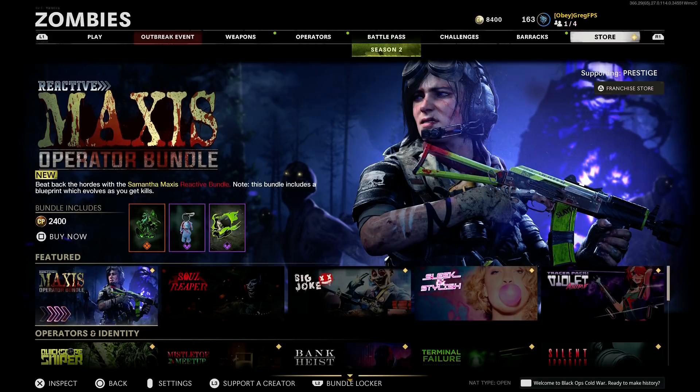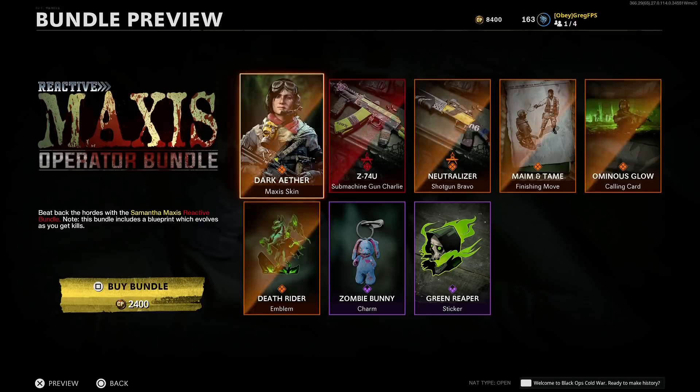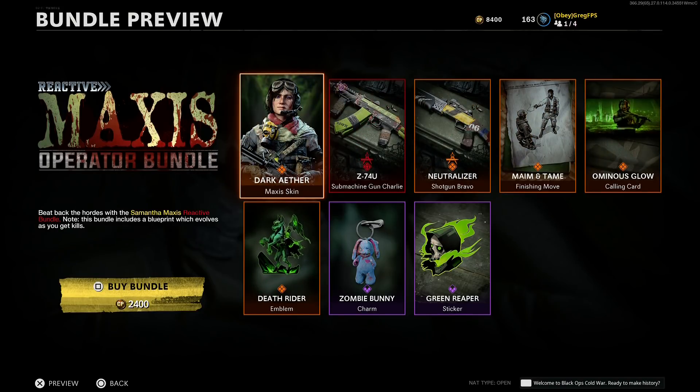Hey, what's up soldiers? My name is Greg FPS, the Zombies Extraordinaire. The new Samantha Maxis Operator Bundle is now available in Black Ops Cold War for 2400 COD points. I'm going to break it down and show you guys everything.